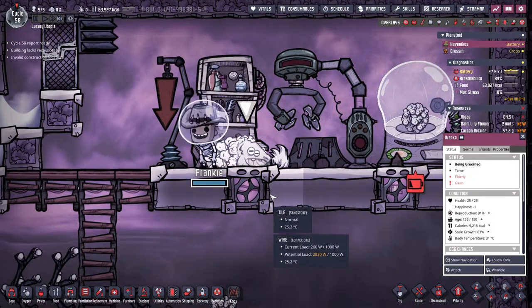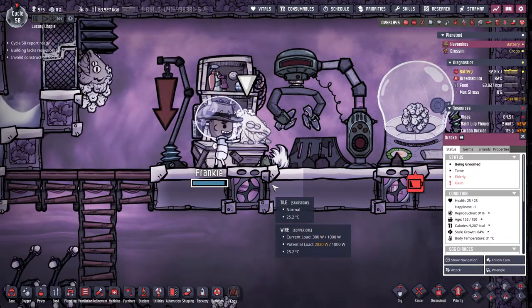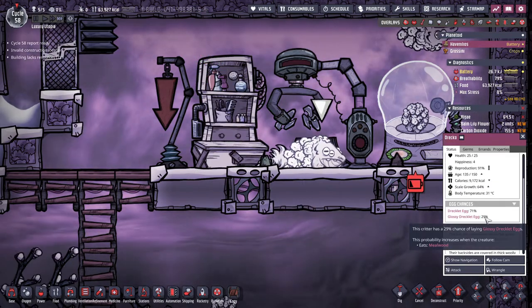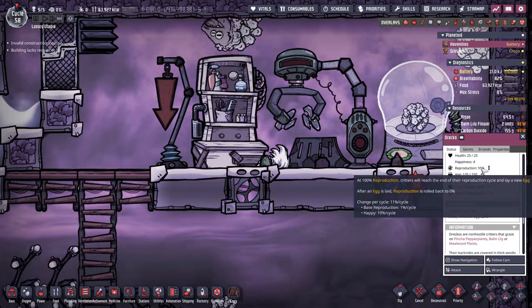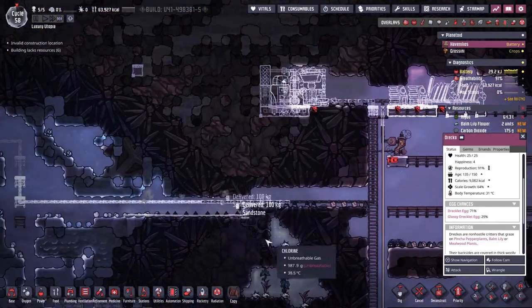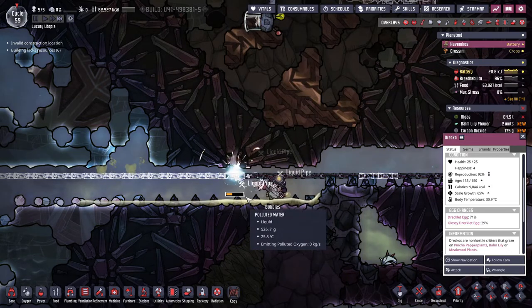He needs his teeth brushed. Very nice! And this one has a 29 chance for a glossy egg, and it should happen this cycle. Okay, let's get our fingers crossed. In the meantime, our duplicants are a bit cold here because they're standing in water that's 20 degrees — not that bad, but it's getting worse.